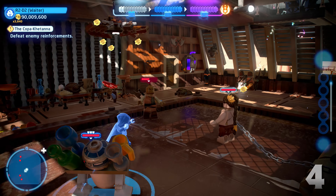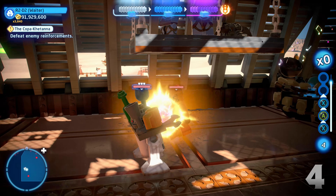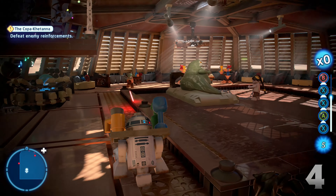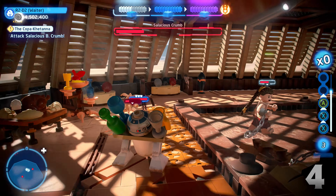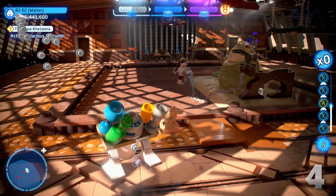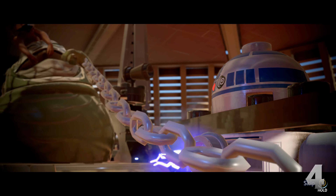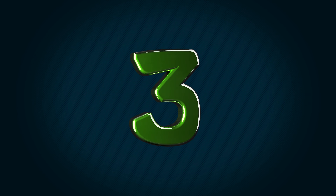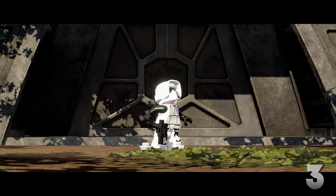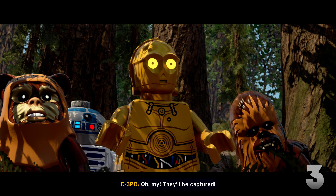After you take down Boba Fett you fight some standard enemies as you make your way inside the sail barge and into a second boss fight against Jabba the Hutt. This might be the only level in the game with two boss fights, which is pretty cool. What makes the Jabba fight unique is that you play as Leia and R2-D2, where Leia is still chained to Jabba so it limits her movement — this forces you to engage in combat as R2-D2 at times, which is pretty neat. You also get to fight Salacious Crumb during this boss fight. Overall the Copa Katana is a fun level packed with two boss fights, but it's fairly short and doesn't do anything super remarkable, which is why I'm placing it at number 4.